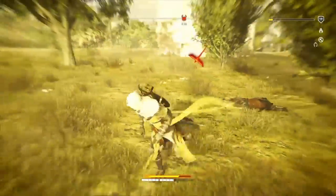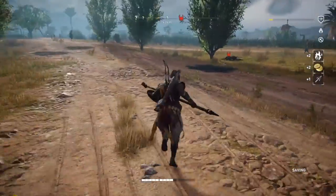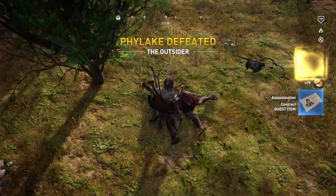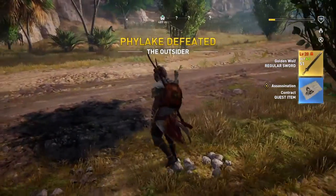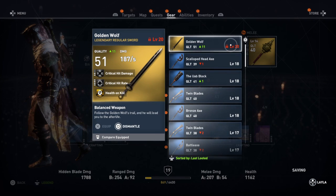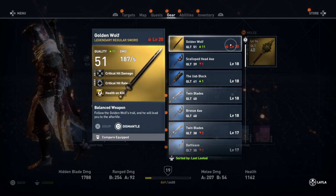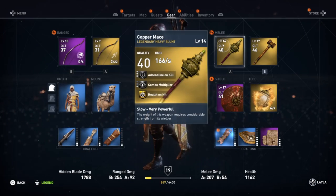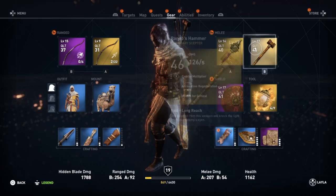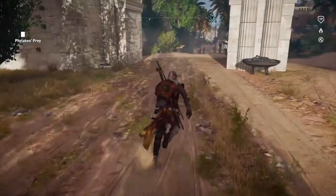We did it! We actually did it. Confirm the kill - and that is the Outsider. We got a level 20 legendary sword. Let's check it out. 51 quality, health on kill, with critical hit rate. This is going to be my second weapon. I'm probably going to replace the scepter just so I have a heavy weapon as well as a fast one.